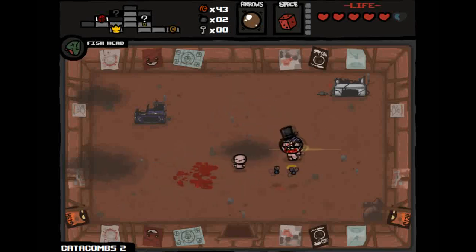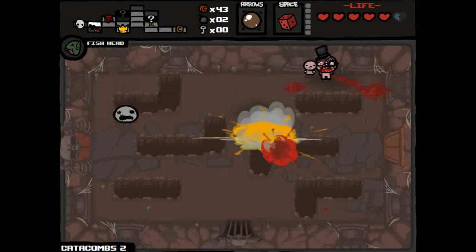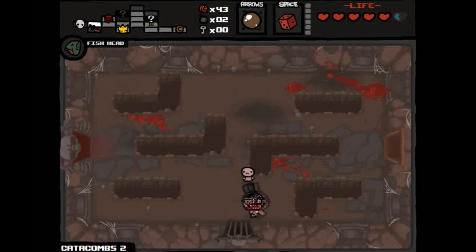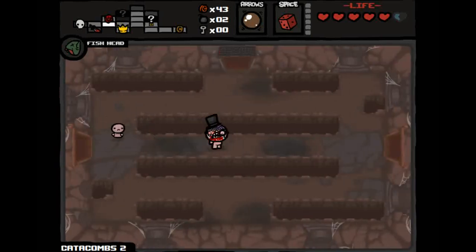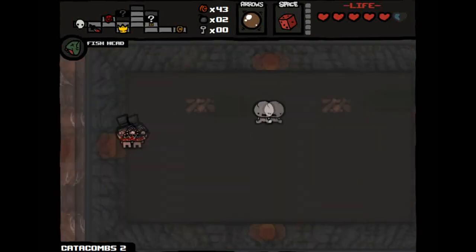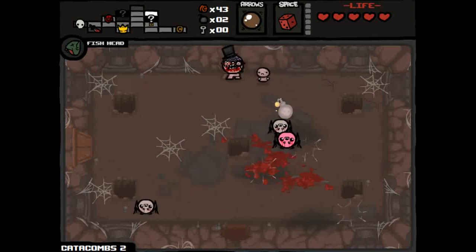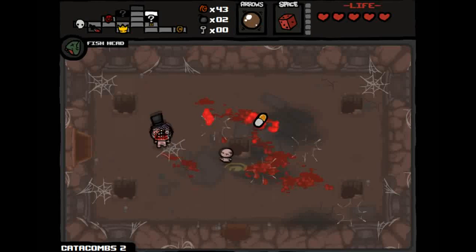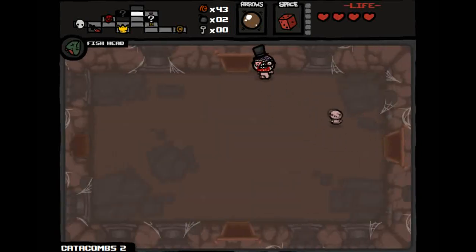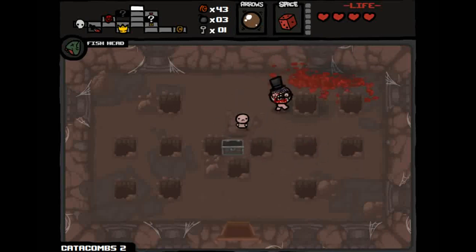Blood Bag also gives four hearts back. These greed heads, also known as Keepers — if they hit you they take four cents, two permanently gone and two knocked onto the floor. Here's a boss trap room I can't get into sadly — they generally have better items than mob trap rooms. I hate these spiders. They're simple-minded but can deal some damage. This champion spider — spider webs decrease your speed. Health Down pill is really not good. If you have PhD you can tell which pills are good or bad.